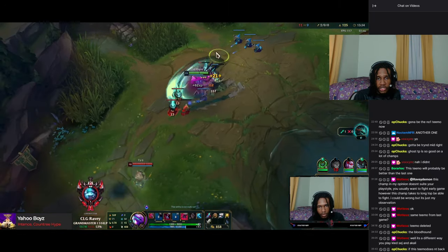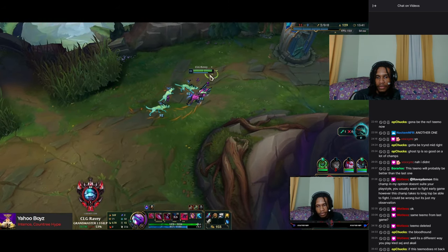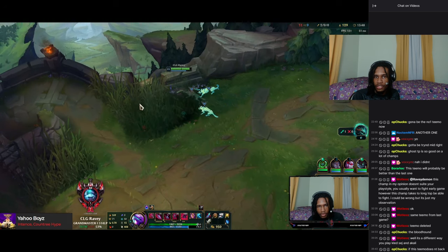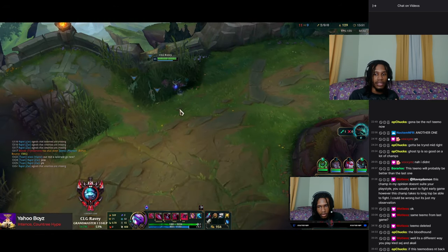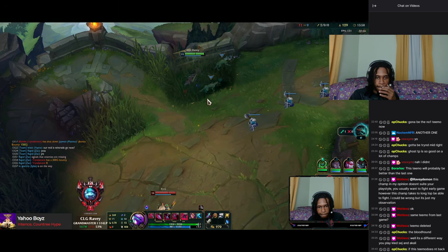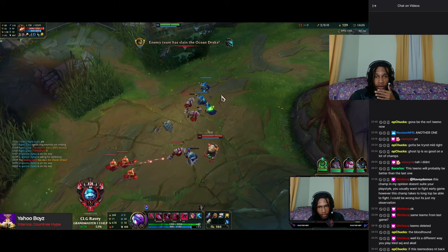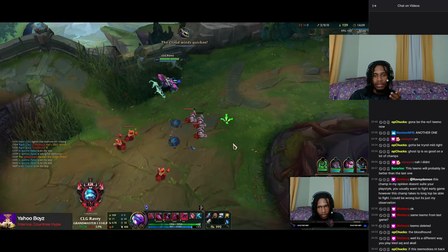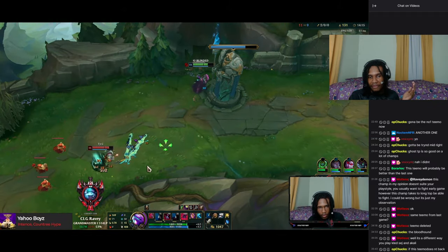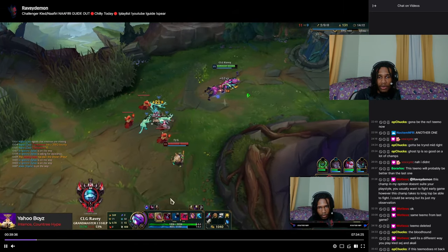Nothing too crazy now — farming, pushing the wave because I'm ahead and I can trade with him if he decides to walk up. Now I'm in control of this lane. Before he was controlling the wave and I let him, because I couldn't do anything during his timer. Now it's my timer and I'm pressing my lead. I hide in the bush — use brushes well. You can get off a lot more because you're in bushes hiding. At the end of the day, you're gonna get that LP.